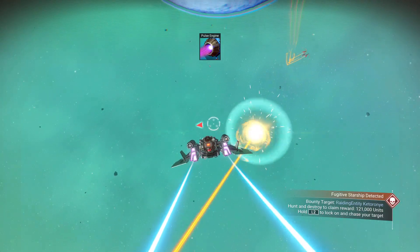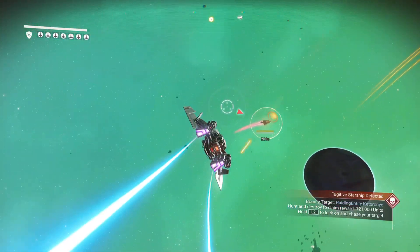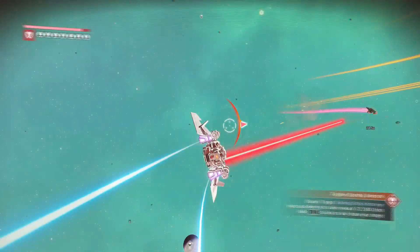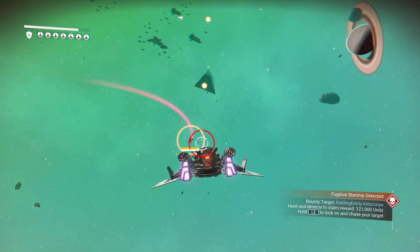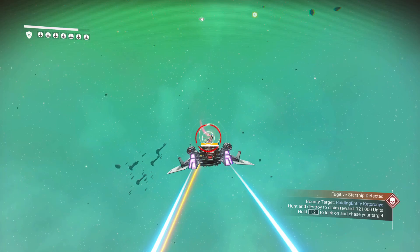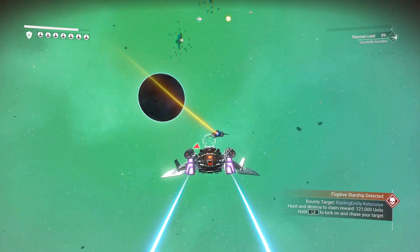Unfortunately there is a pretty annoying issue with the wingmen. These guys always seem to get in the way when I'm in a fight with another ship. They will fly directly in front of me and I'll shoot them instead of the enemy. It doesn't happen all the time but it definitely happens too often — this has happened to me way too many times.